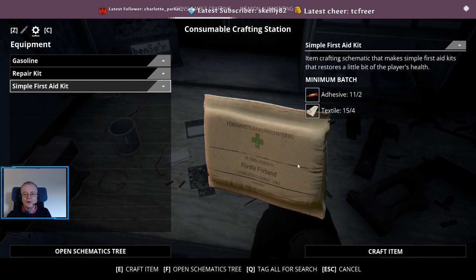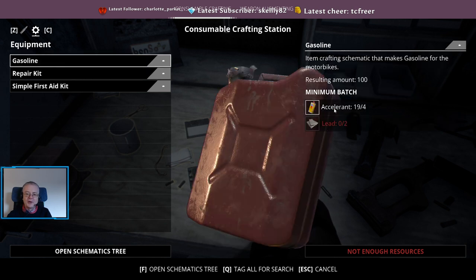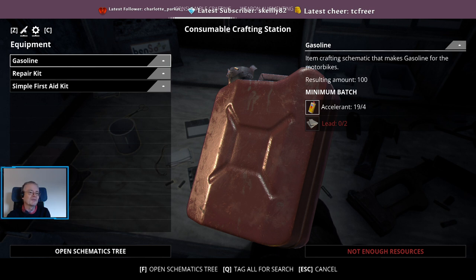We're going to craft one item — this needs two adhesive and four textiles. We can make repair kits but we haven't got the steel. We can make gasoline by using accelerant and adding lead to it. In this day and age that seems strange, but in the eighties, lead was in most petrol. We need lead and explosives for making hollow point bullets — that makes 20 rounds. We've got some explosives picked up but we haven't got any lead yet.